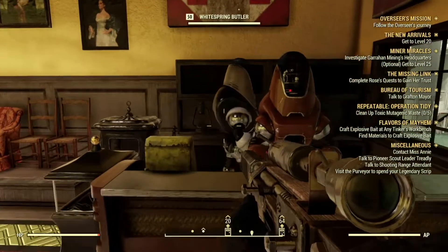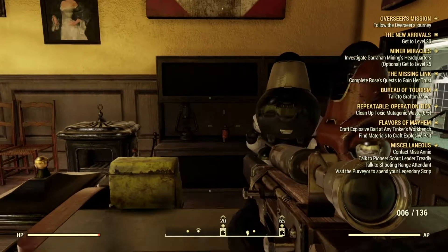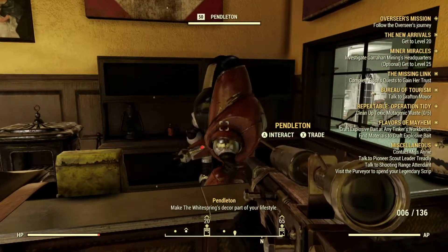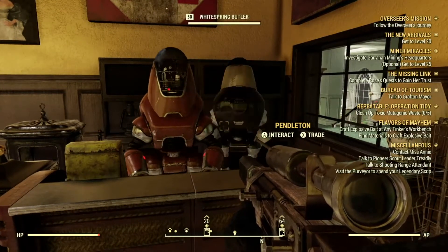What's going on guys? I'm coming back with another guide on how to get those Fallout 76 plans. To be specific, this is the Antique Lights plan. There's also the Antique Tables that you can get.